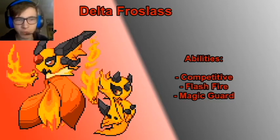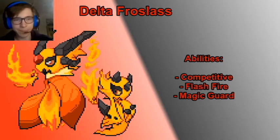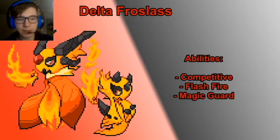And then Magic Guard means you're immune to indirect damage — hazards don't damage you, status doesn't damage you. Weather damage I'm actually not sure about, but because it technically is indirect damage, it probably is blocked too. Things like leech seed and similar effects are also blocked.